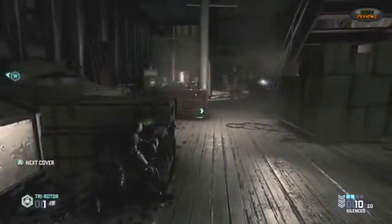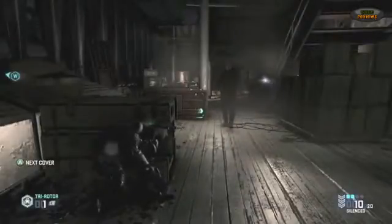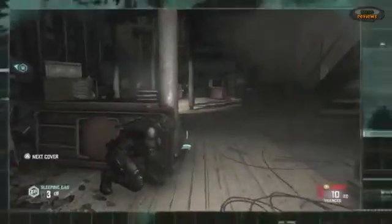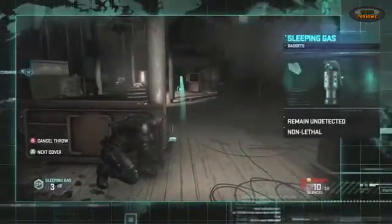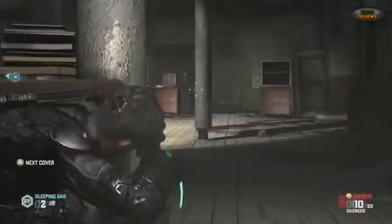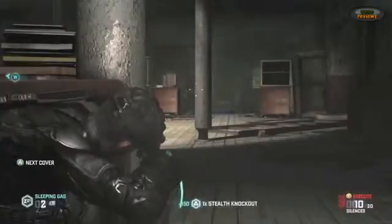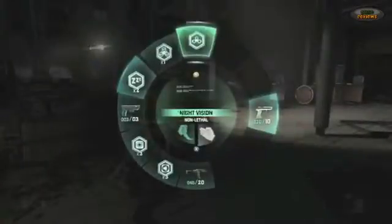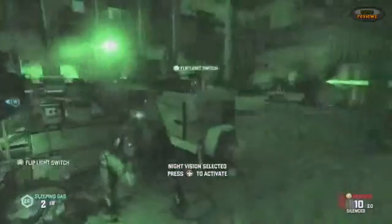One way for us to manipulate the AI is just to attract them outright with a whistle or a whisper. Another method that keeps our ghost score intact is to use sleeping gas and other non-lethal gadgets. Because this enemy is standing in the light, this is one way for us to slip past undetected. The game detects individual actions that fit within the ghost, panther, or assault playstyle and awards points accordingly. As always, Splinter Cell is a game about light and shadow, and using it both to hide and as a weapon against the enemy.